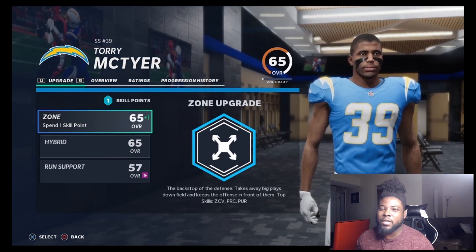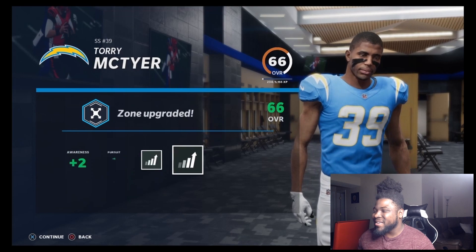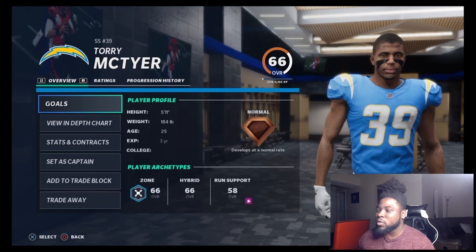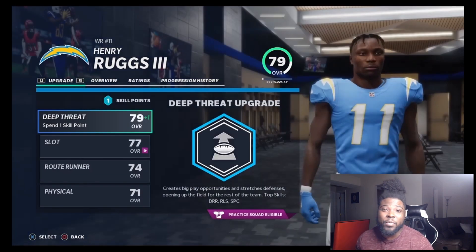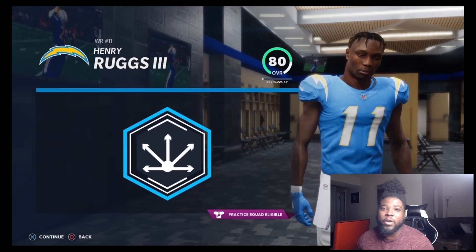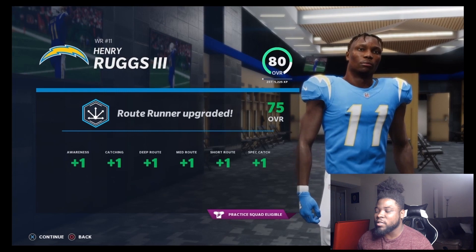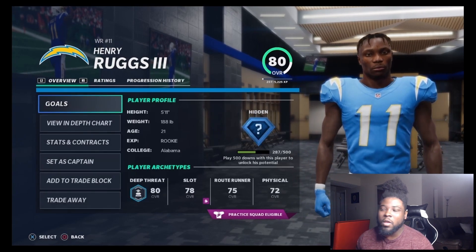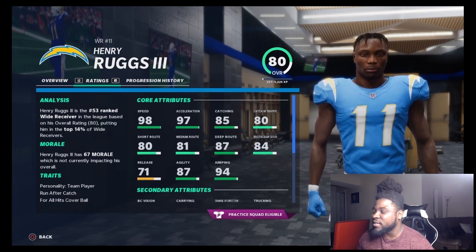You did see our game requirements that we needed to do — I believe one of them was score two touchdowns on offense. Right here we are upgrading our safety. That's our user right there, Tori McTyre — I don't know how to pronounce his name, but that dude's really clutch. He has 92 speed and covers so much grass. Right here we do a guy in the rugs, and I went ahead with a route runner upgrade.